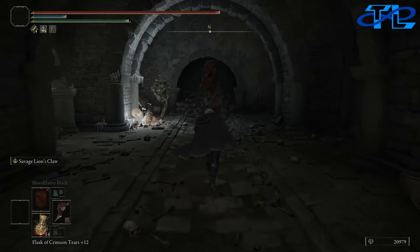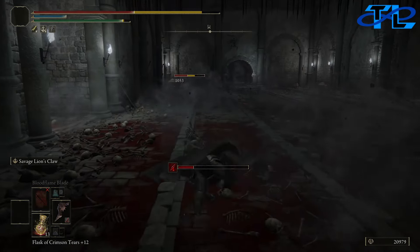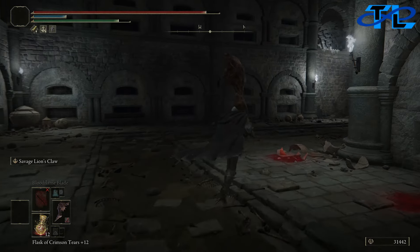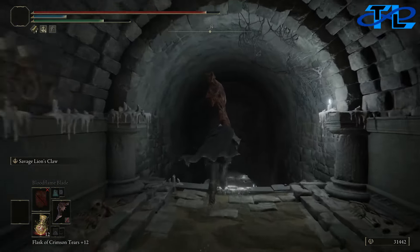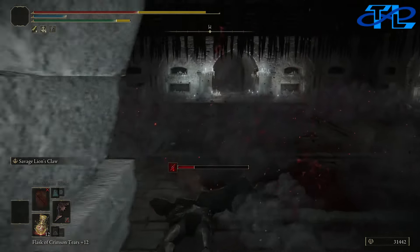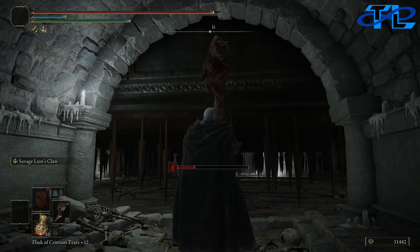If you follow the exact path I take inside the catacombs, you can grab this sword very easily and fast. Head through this tunnel right here — watch out for the spike traps that fall from the ceiling. They will do a ton of damage and can kill you. Head into this room, make a right turn, and continue through. Once we get to this tunnel, head down the stairs, then take a direct left down another flight of stairs. Drop down, and watch out again for the trap that will fall down. Make sure you're watching out for these traps as they're falling.